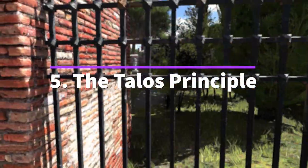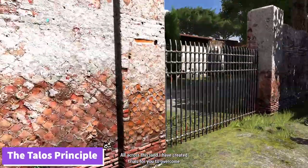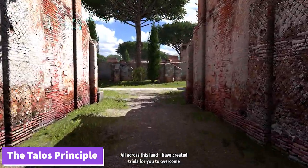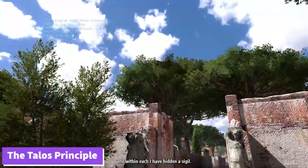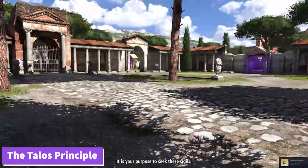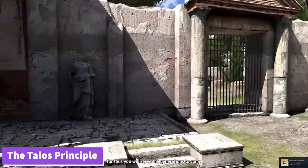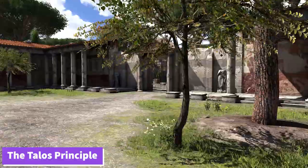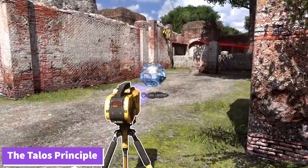Number 5: The Talos Principle. Now we are getting to some of the best puzzle games on this list. The game's premise is about an unnamed android who is awoken in a serene environment. A disembodied entity named Elohim instructs the android to explore the worlds he has created and to solve various puzzles to collect sigils, but warns it not to climb a tower at the center of these worlds.